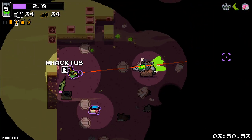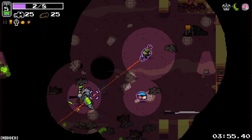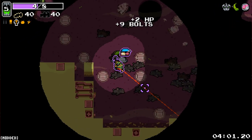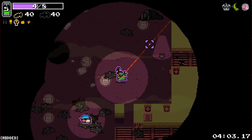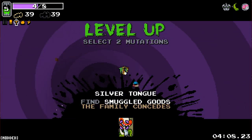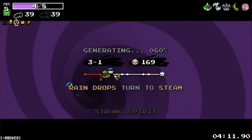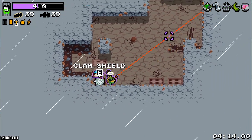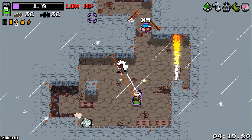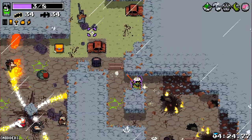We're going to die — I just feel it. Oh no, we've done it! We've managed to do it somehow. Still don't really know how to do the silver tongue smuggled goods business. We're going to go for strong spirit here. Clam shield is always a good one. Wow — that was brutal, game. That was absolutely brutal. Immediately walking into that trap.